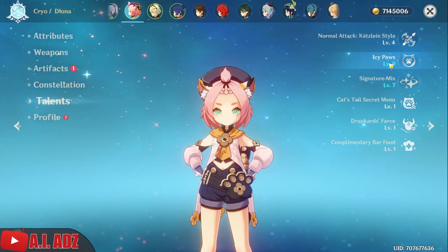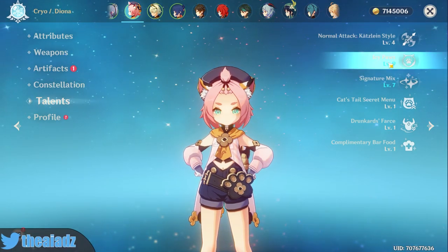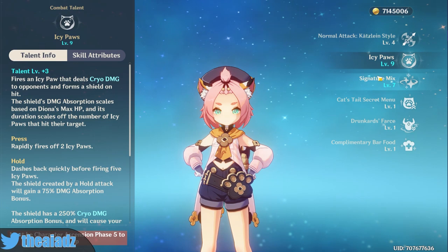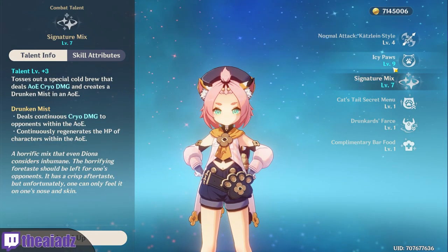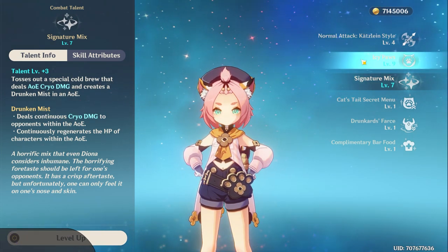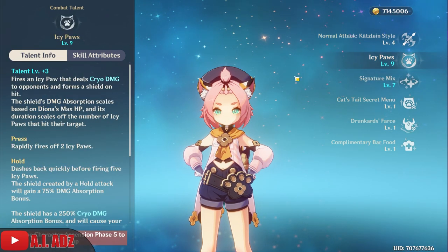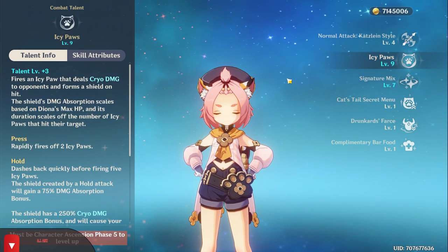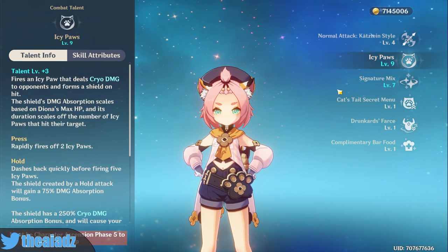For talents, focus based on your build: shield build — prioritize elemental skill first; healing build — prioritize elemental burst first. For the overall balanced build, I'd still go elemental skill first, then burst, because the shield has more potential than healing — if your shield is up, you don't really need to get healed.